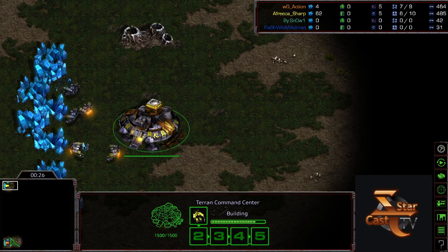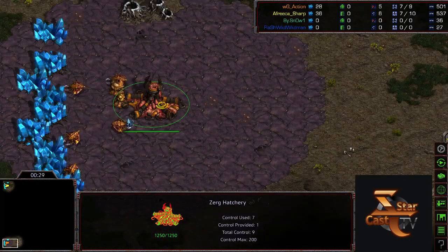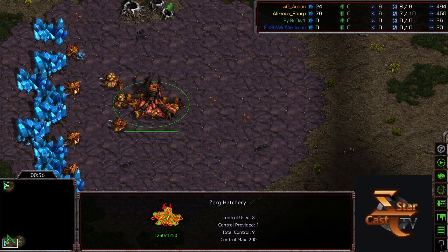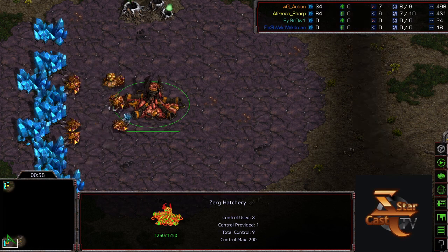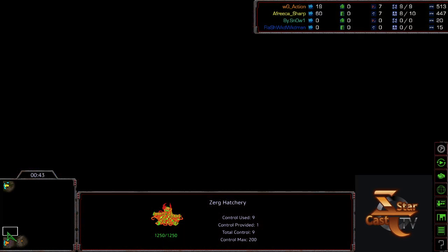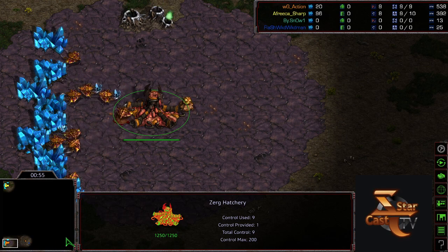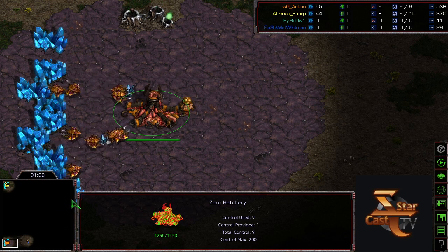We're going to be playing our game on Polypoid. Polypoid is a very large map that's pretty standard. It has rotational symmetry, so your natural is always going to be clockwise from where you start. In Action's case his natural will be right here and Sharp's natural will be over here. You want to send your first overlord the opposite direction of your natural so that you hit your opponent's natural first and get your scouting off as quickly as possible.